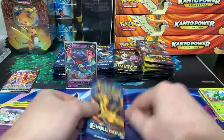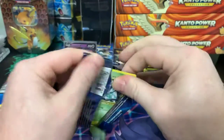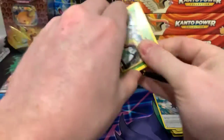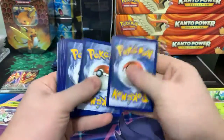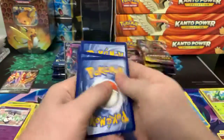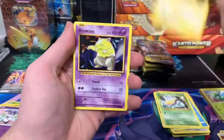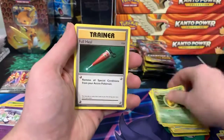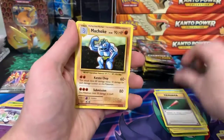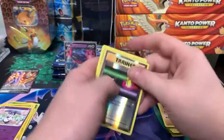On to the last one — Evolutions. Everyone knows the name of the game: we're looking for a Charizard. Metapod, Weedle, Beedrill, Drowzee, Staryu, Energy, Kakuna, Full Heal, Machoke, Switch, and Beedrill — nothing there.